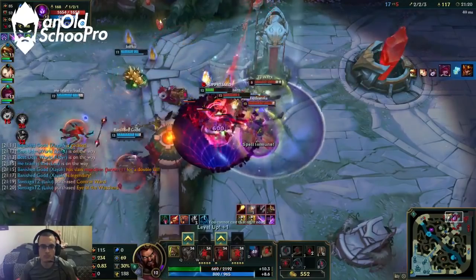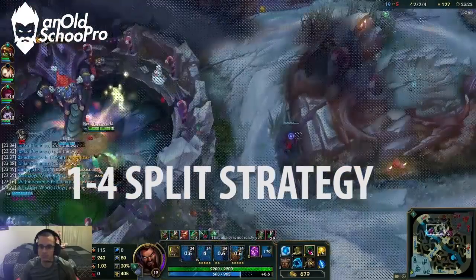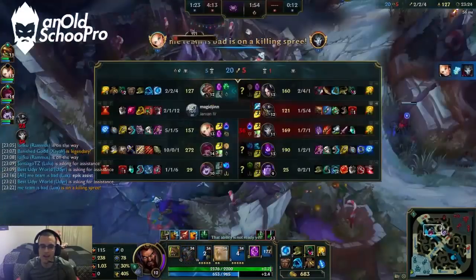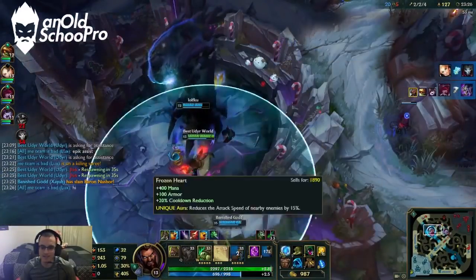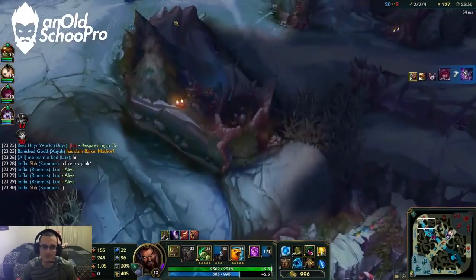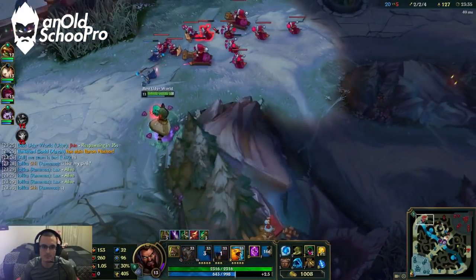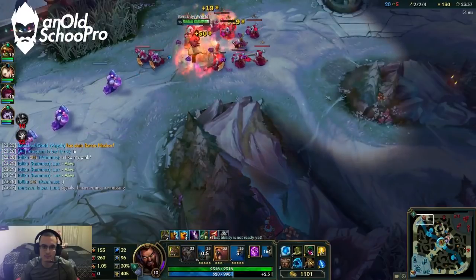There are different strategies in which you can split push, but I'll be focusing solely on the one-four strategy. What is the one-four strategy? It's when you — as Udyr — go solo in one of the three lanes and clear the wave as quickly as possible, while the rest of your four teammates tries to siege an objective, or you try to siege an objective while splitting.